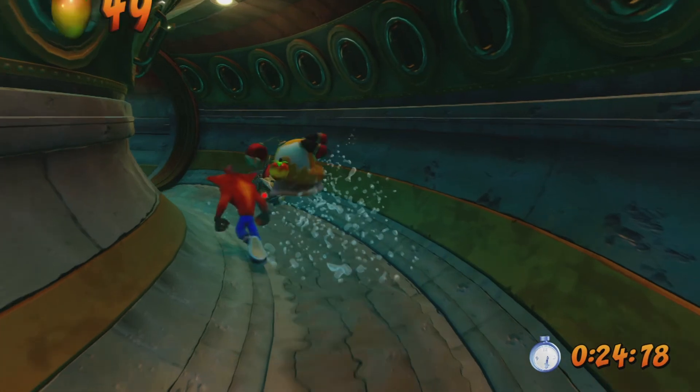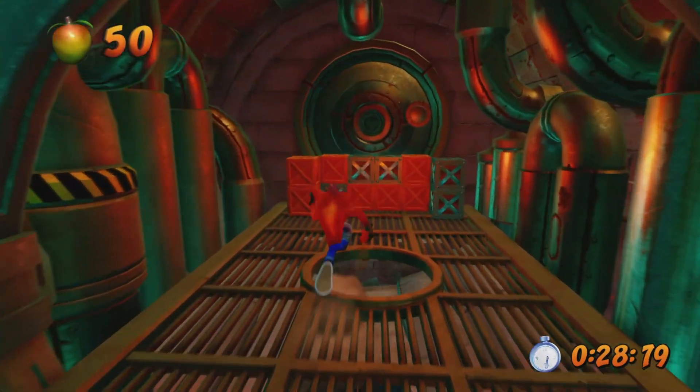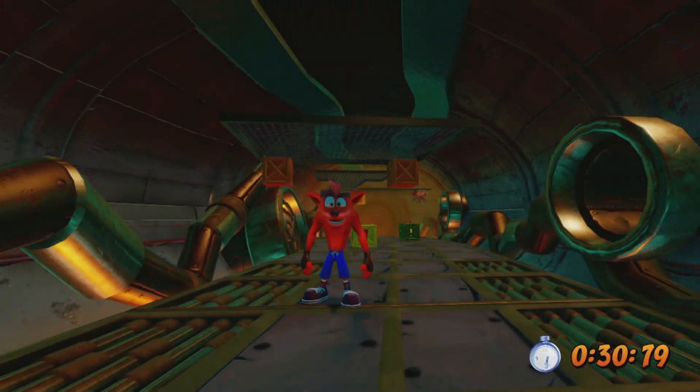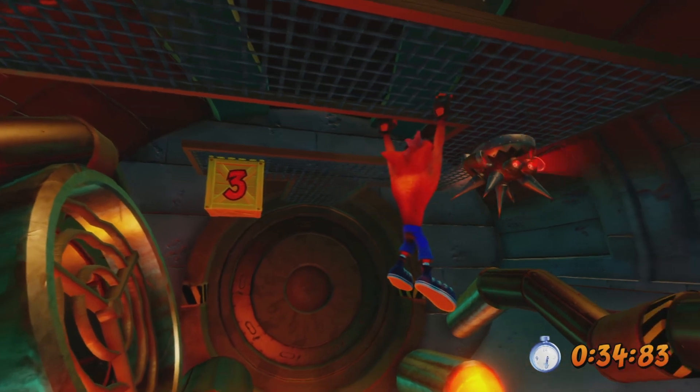I did a slide spin jump to get across that water pit there. We're going to hit this one crate and then try to get the most latest jump you can to get on those monkey bars as early as possible.